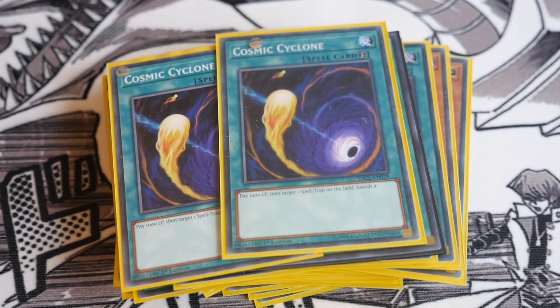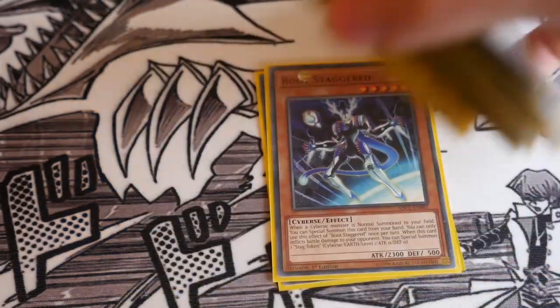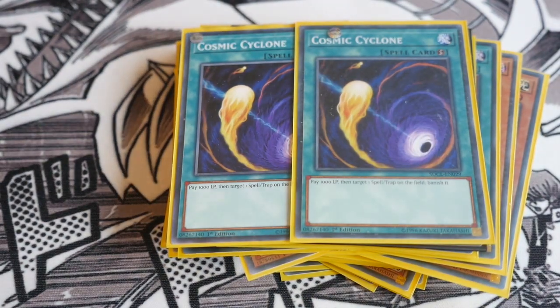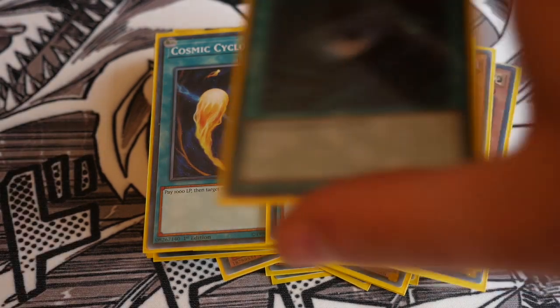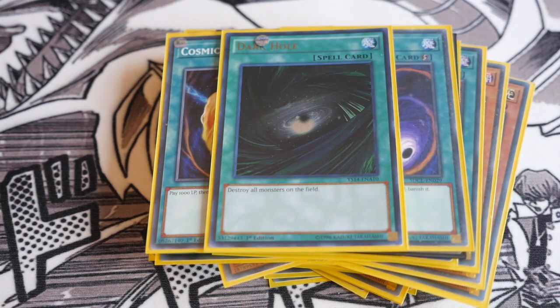Double Cosmic Cyclone — this can be any kind of backrow hate or removal you wish. I'm playing it because it came in the structure deck and it's still really powerful. Because you use Balancer Lord and are already paying life points anyway, these can easily be MSTs or Twin Twisters if you prefer. And then the one Dark Hole can easily be a Raigeki.